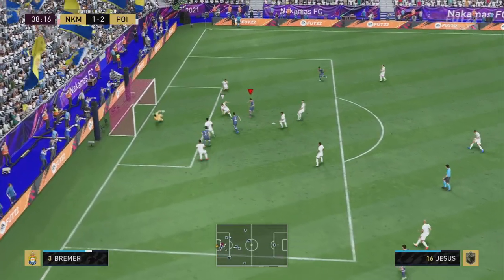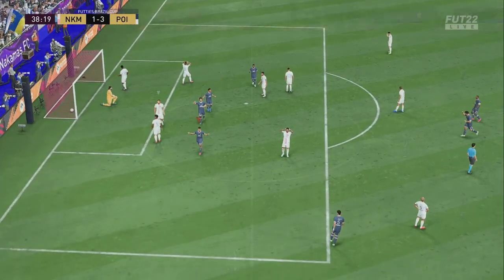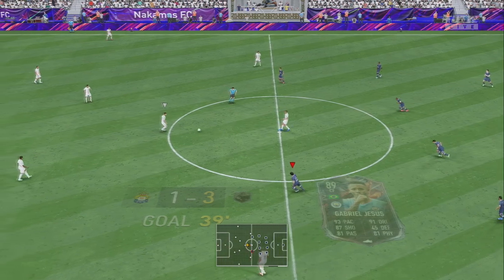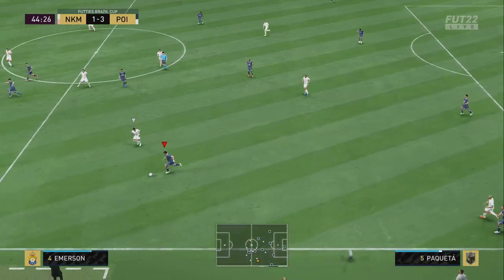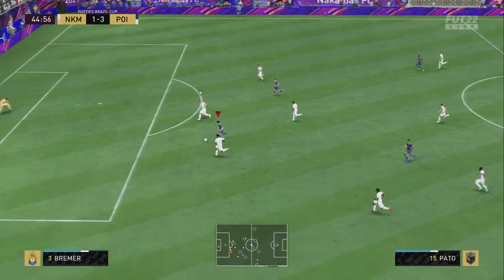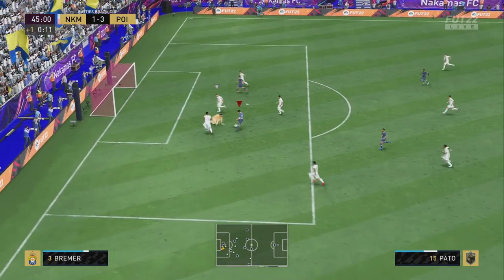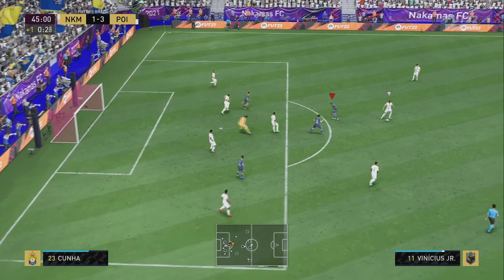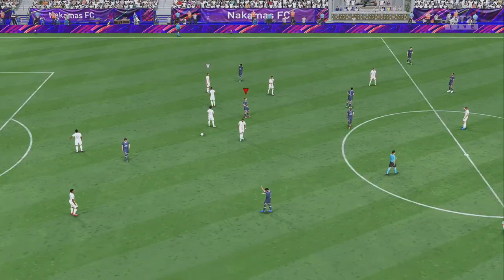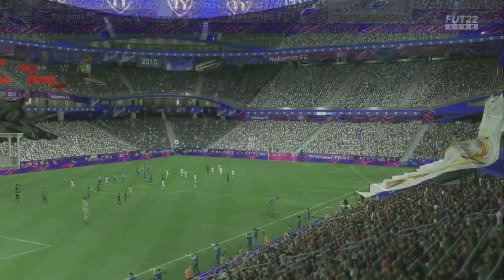Lovely pass — what a pass from Pato. If you haven't done this card, go do it, he is a cheat code for this price. Let's go on the counter — Pato already making that run, what a ball, straight in, first touch, round, past one. Oh I tried to get around the keeper this time, I could have just shot, but he's just so quick.